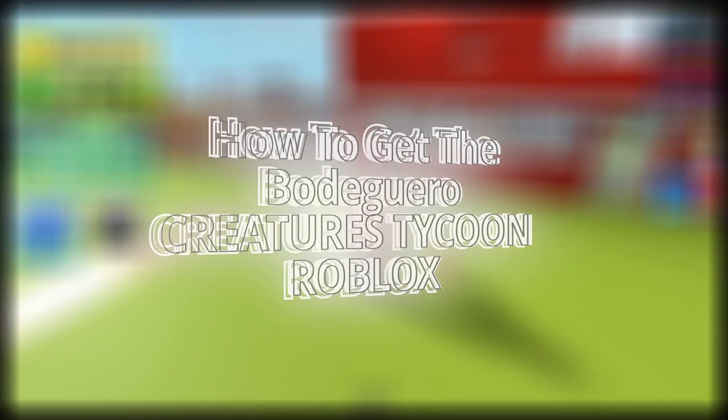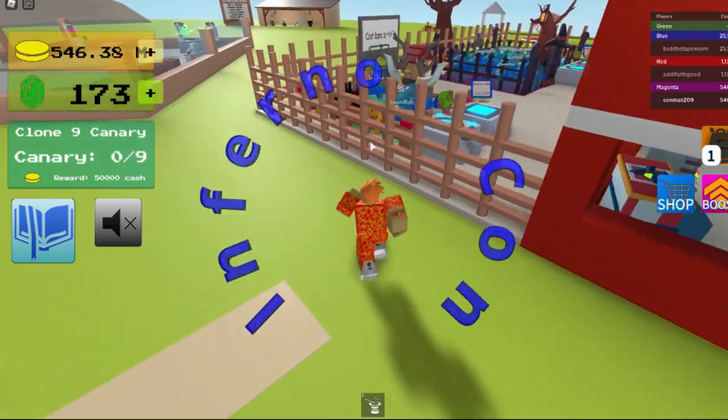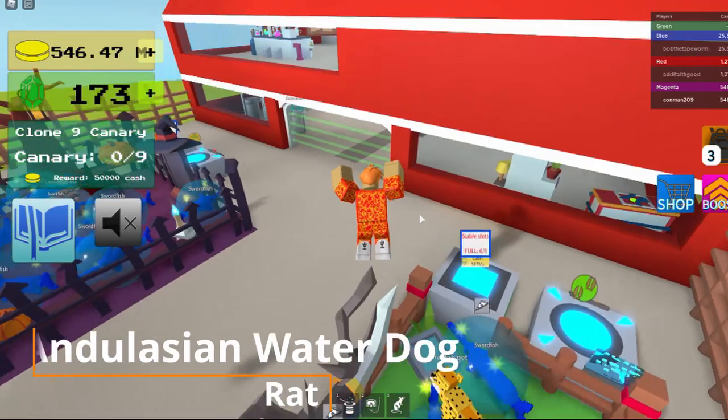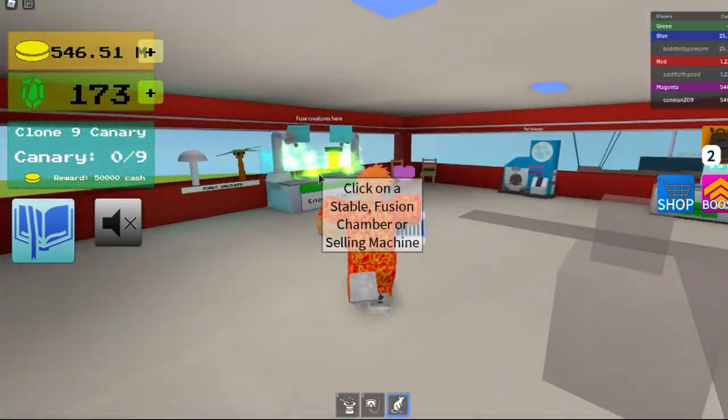Hey guys, so I'm going to show you how to get the Bodhi Garo. First you go over to your stable to get your Andalusian water dog and rat, and then you bring them over to the fusion chamber.